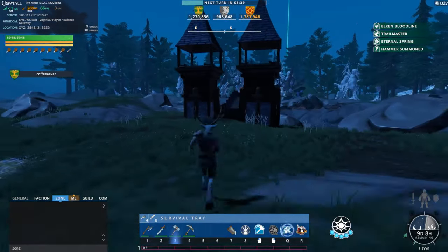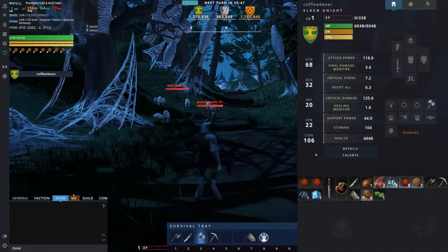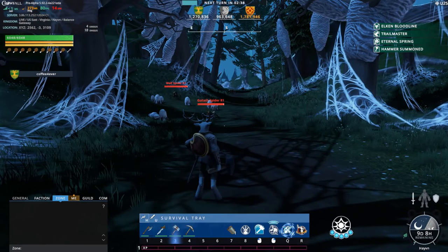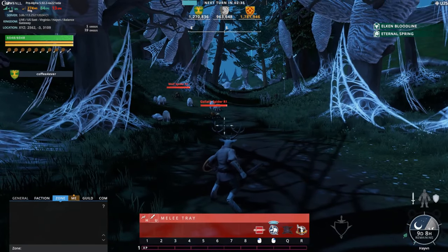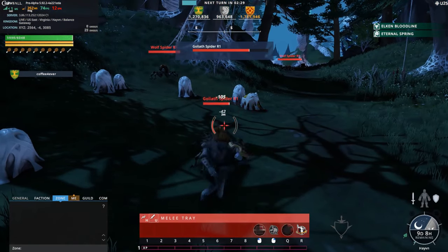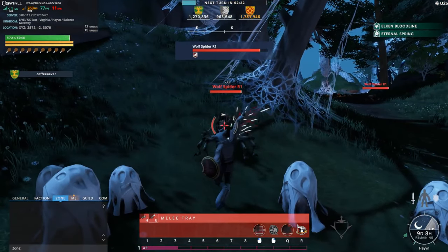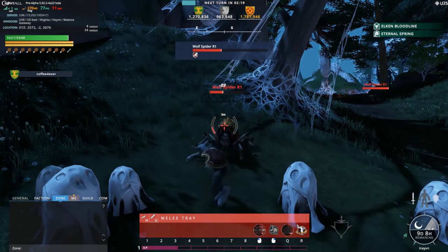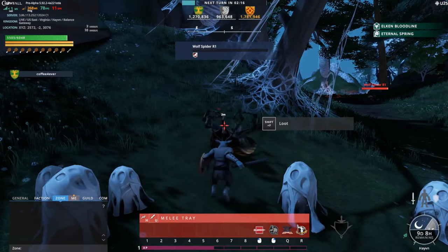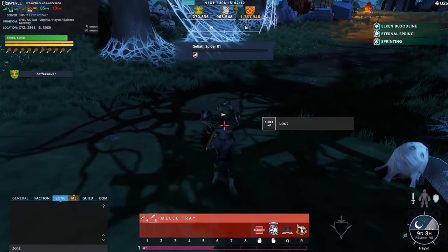Make your way south so we can start training on spiders. Once you've made your way to the spiders, make sure you've got your equipment on by pressing I and bringing your sword and shield, or whatever weapon is appropriate to your class. Press U or Z to enter combat stance — this changes based on your class. The mobs in Crowfall work on ranks, not levels. The max character level is 30, but the max rank monster you'll see in Crowfall is only rank 10.